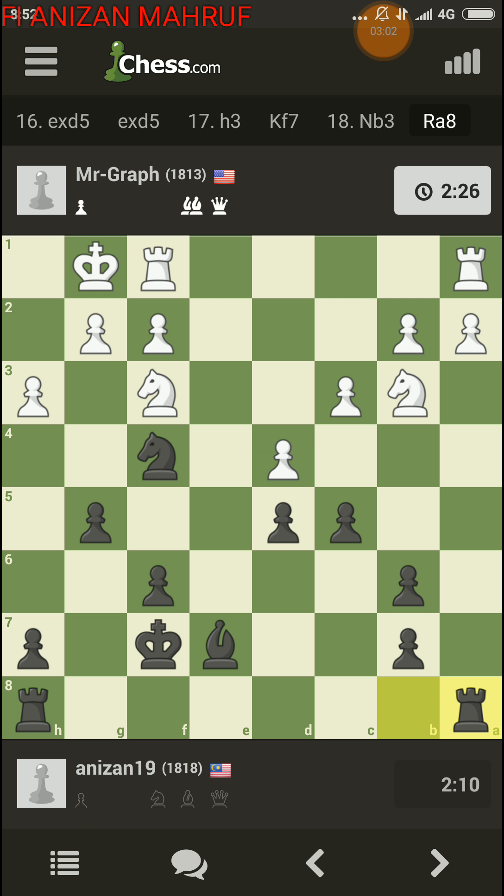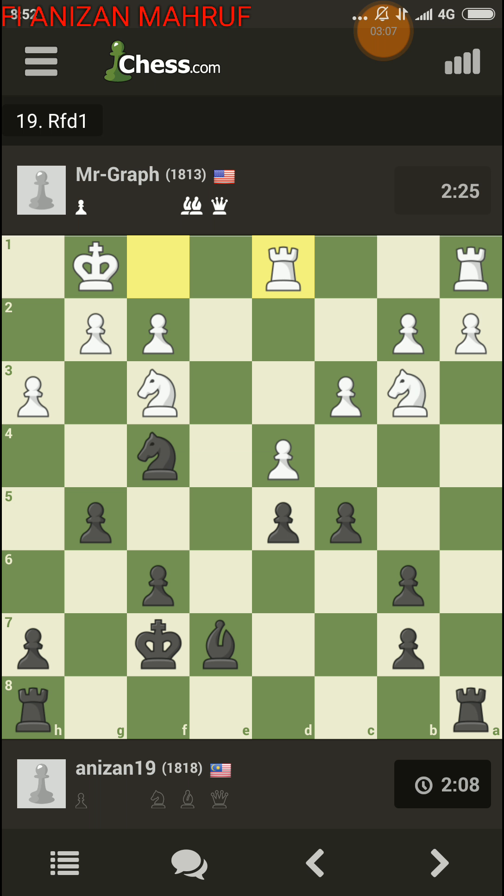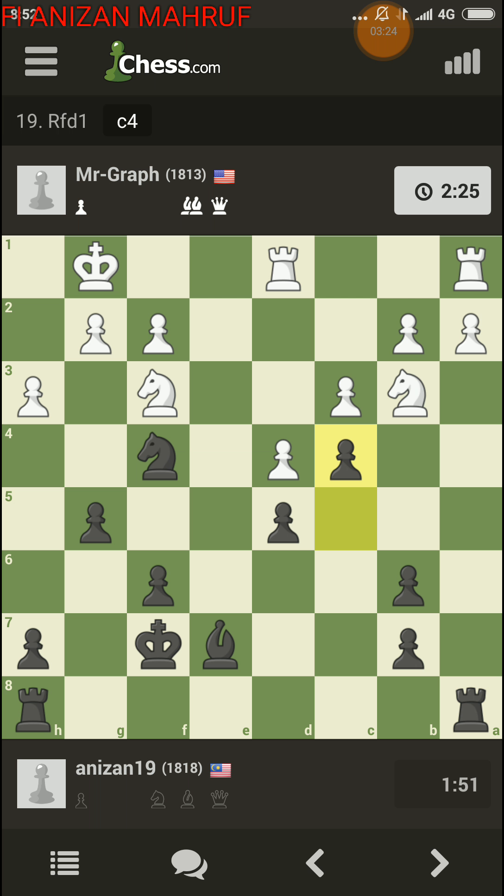I'm gonna play rook a8 first to tie down his rook, just to provoke an a3 pawn push to weaken it a little bit. Should I play h5 or h4? I have to push otherwise he takes my pawn and my knight will be forced to defend d5, so I have to kick his knight out. If he plays knight c1, I think he'll block out his rook in the corner.